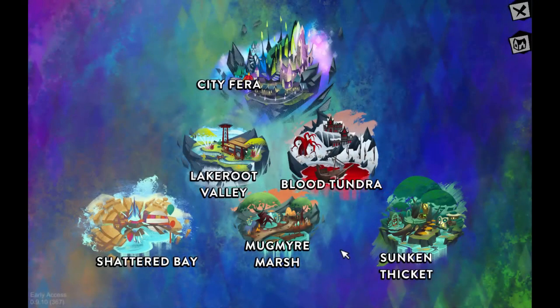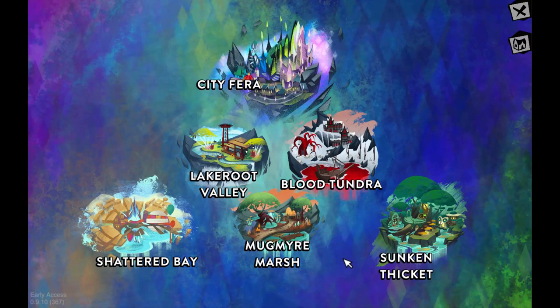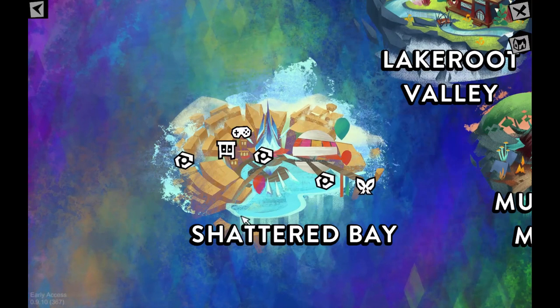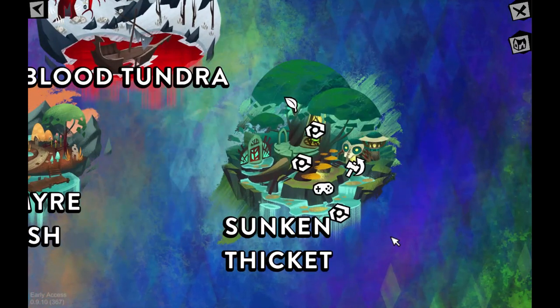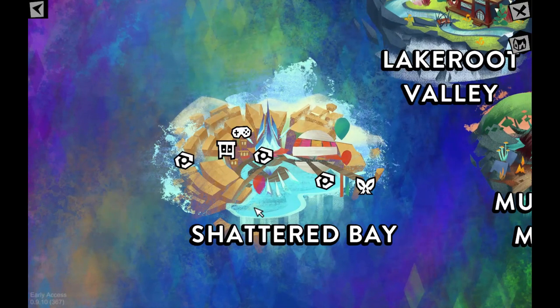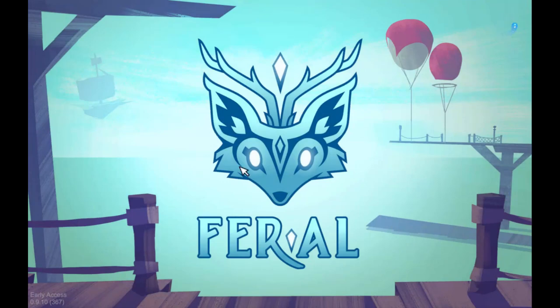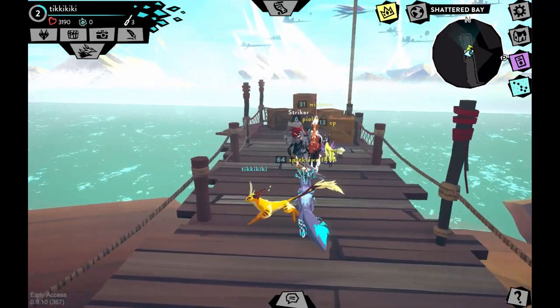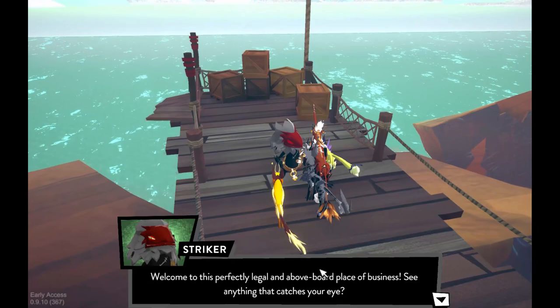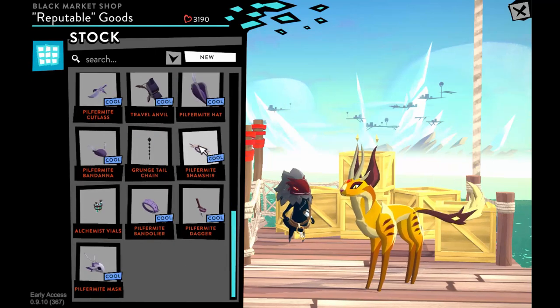Now let's go over shops and items you have to buy with likes. We already covered City Farah's main shops. Now for the less well-known ones: in Shattered Bay there are two shops — Twiggle's Workshop, a furniture shop, and Reputable Goods, which sells darker, edgier clothing items. It's run by a creepy little lizard character named Striker. The items there require more uncommon and rare crafting materials than the other shop.